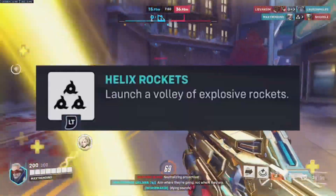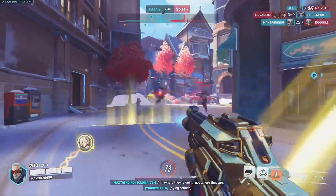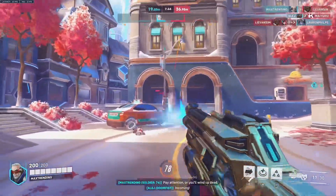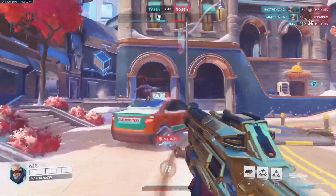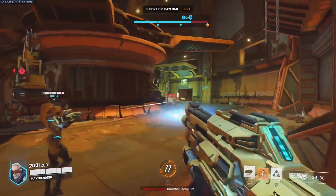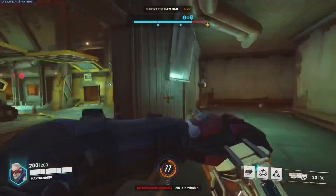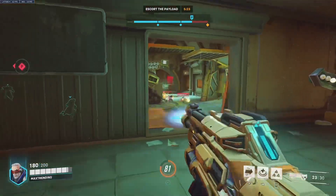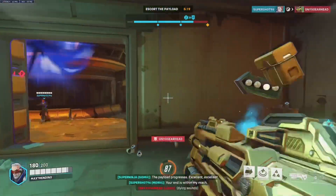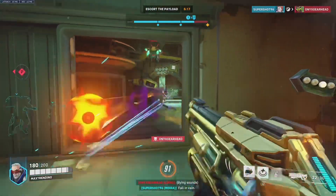Jack Morrison has three abilities, with his last being Helix Rockets — launch a volley of explosive rockets. This little mini rocket launcher packs a big punch. Using this while you're shooting an enemy, firing it when he's at half health, will almost always guarantee you an elimination. On top of this, his Helix Rockets are AoE, meaning if enemies are in a group, this ability will damage multiple enemies.